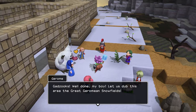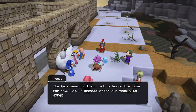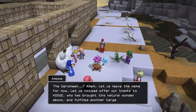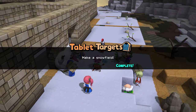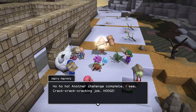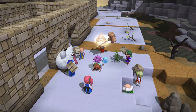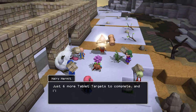'I knew builders were amazing but I never imagined they could change an entire landscape.' 'You're so easily swayed by snow on the floor — my lollies made that, is all, nothing more.' 'Well, no matter the method, you cannot deny that Hodges completely changed scenery hereabouts — you can even see it on the map.' 'Gadzooks — well done my boy. Let's dub this area the Great Jeromean Snowfields.' A mini medal! Hodge requires a mini medal.